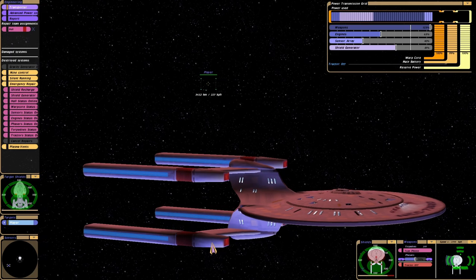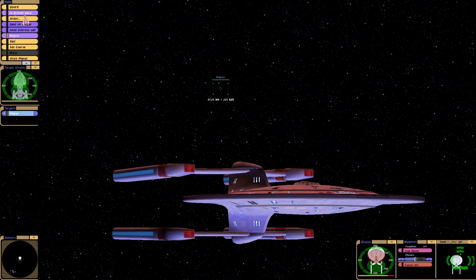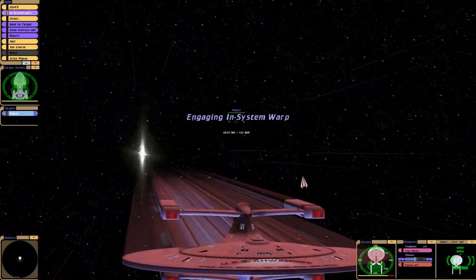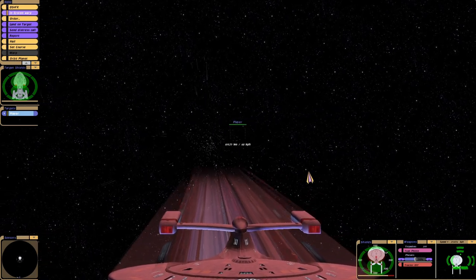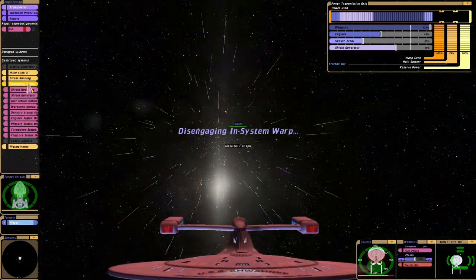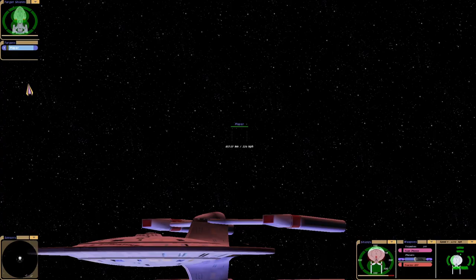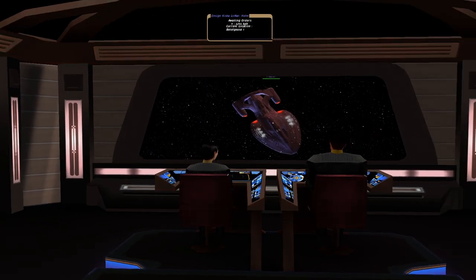Now if you're in a bit of a jam and your ship is in a really bad way and you need to get out of the battle, you can hit F1 and go to in-system warp to get away from the enemy. They will try pursuing you, but what you can do in the engineering tab again — press F5 — is come out of warp and enable silent running.